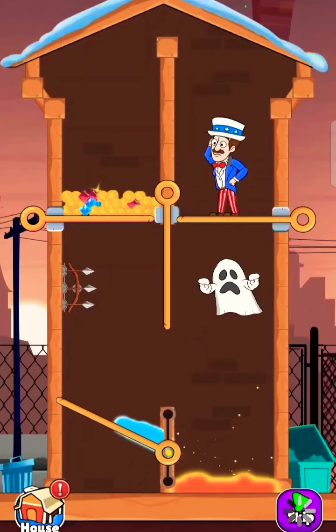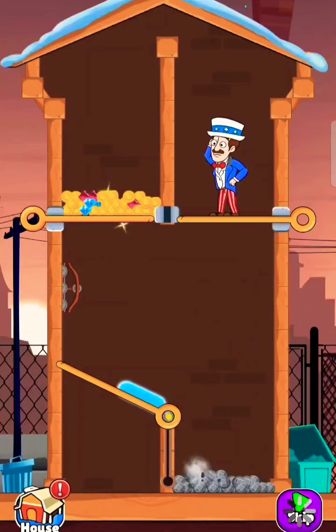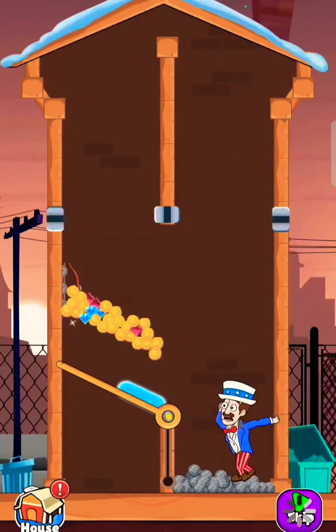Another ghost. Pull the pin to release arrow to defeat him. Now get the treasure.